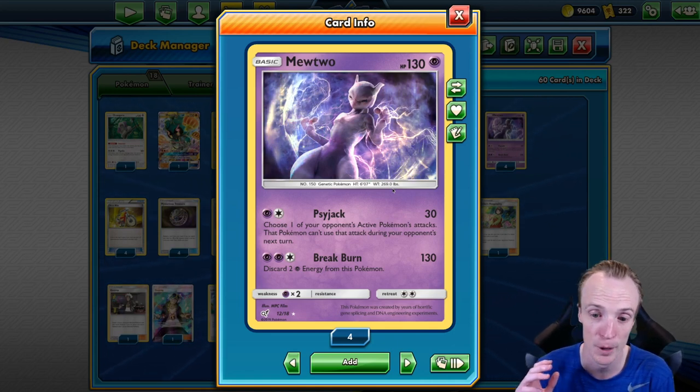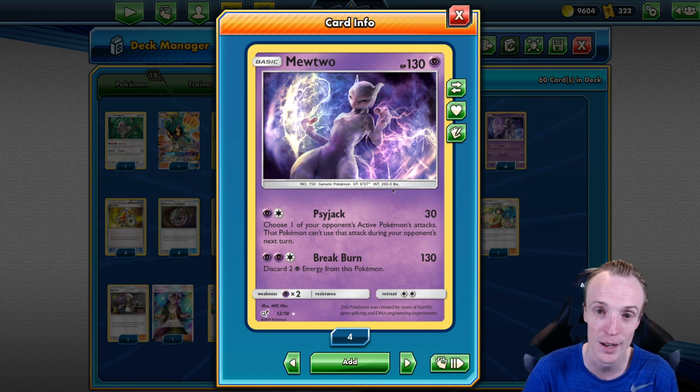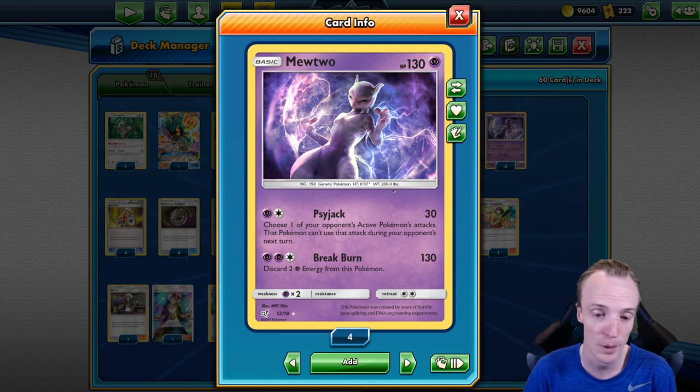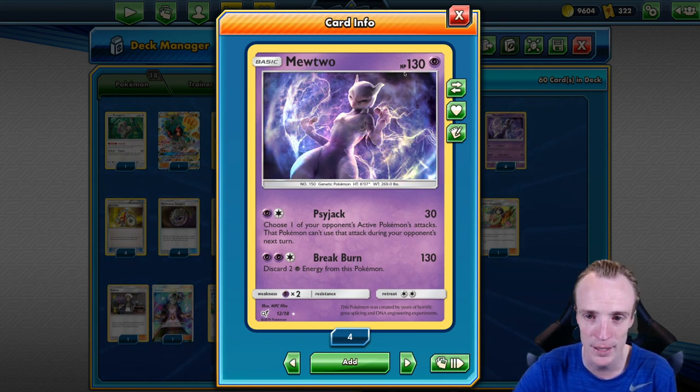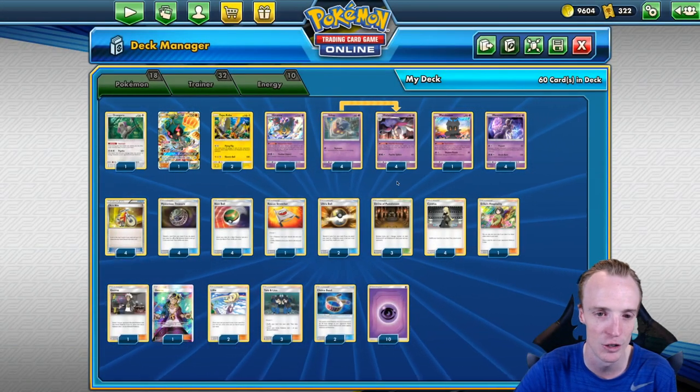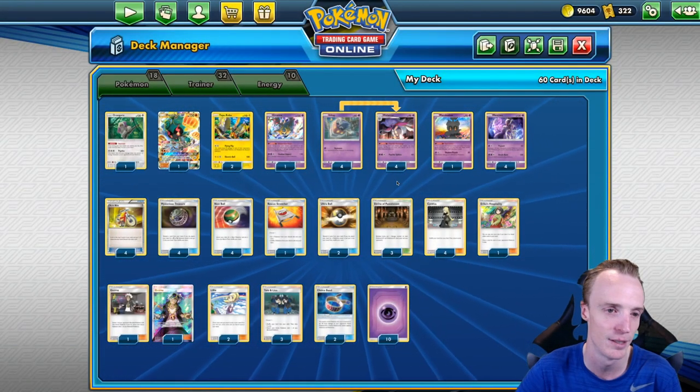With Psyjack you get to choose one of your active Pokémon's attacks and they can't use that in the next turn, which is really nice if you get into a bind and need to buy a turn. But the main attack we're using is Breakburn — 130 damage — and we've got to discard two Psychic Energies from this Pokémon. So, obviously a Psychic Pokémon, we're going with a Malamar variant to Psychic Recharge so we can continue attacking every single turn.